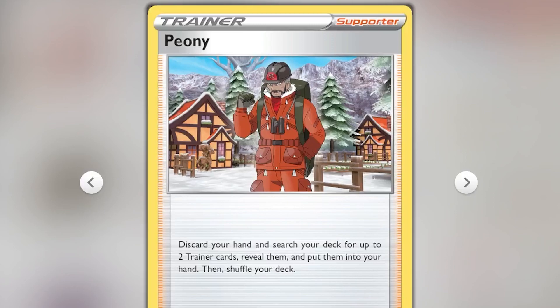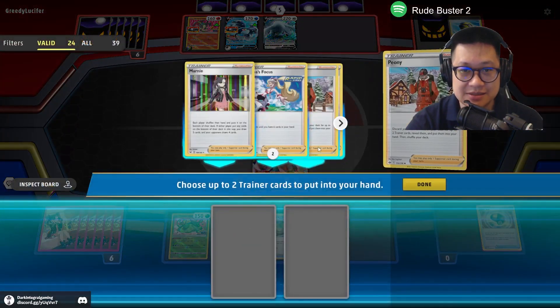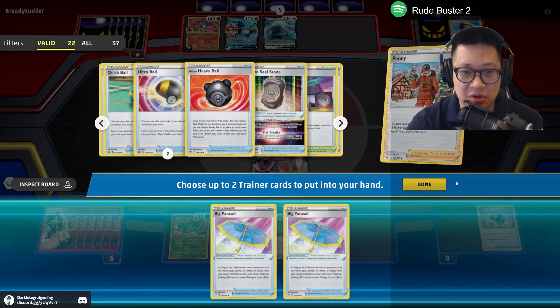Peony: discard your whole hand, but you get two of any trainer cards. I'd lose everything otherwise. Should I play Peony instead? Yes, I'm going to play Peony. I'm going to play Big Parasol. Both Parasols.